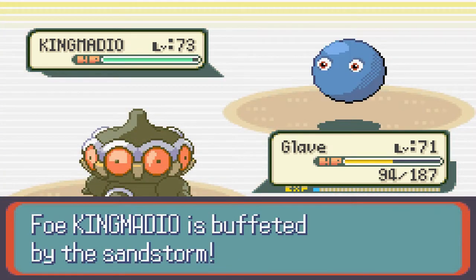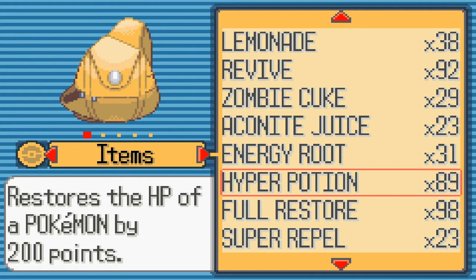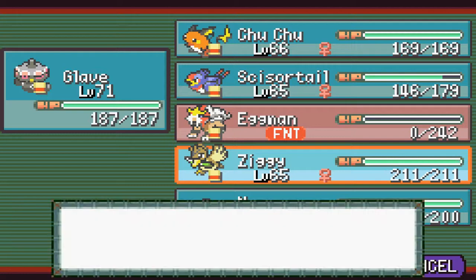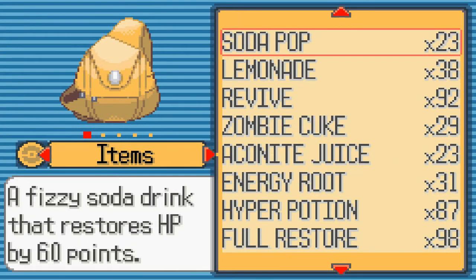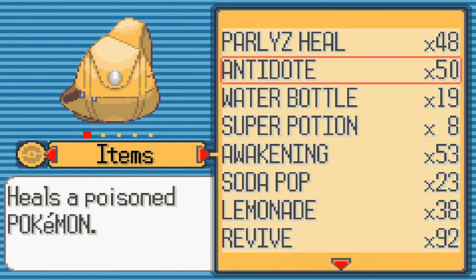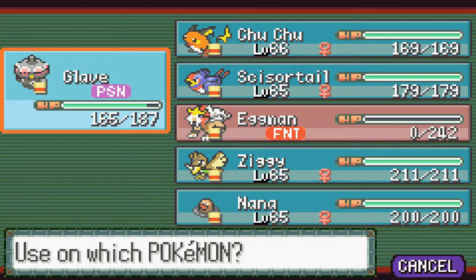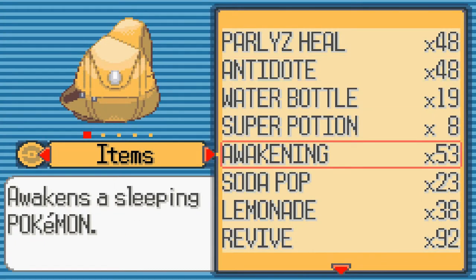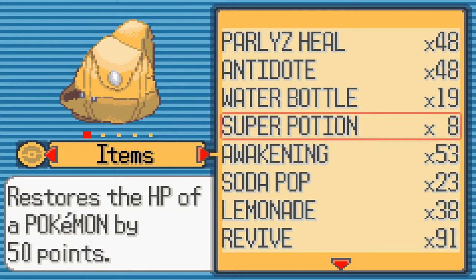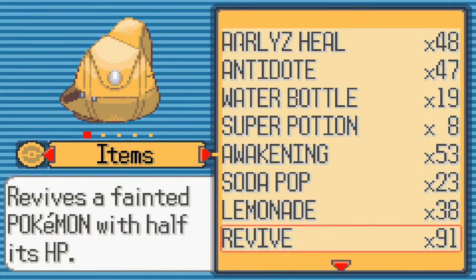We're gonna go ahead and heal the team because, due to Wonder Guard, it shouldn't have any attacking moves. Toxic — that's not good! Okay, we're gonna set up sandstorm. This is pretty much sandstorm versus toxic. Obviously I'm gonna win this because I have antidotes. If I were out of antidotes this would be really bad, but of course they wouldn't set you up in a situation where you couldn't use items, because that would be ridiculously OP to give to a Pokemon with no weaknesses.